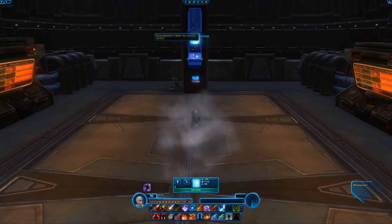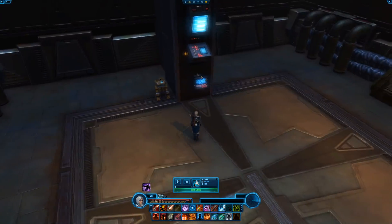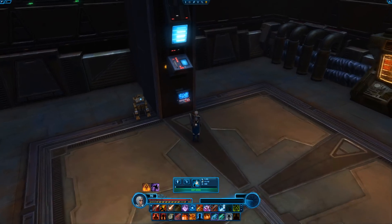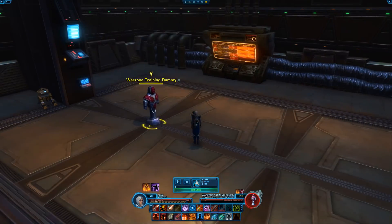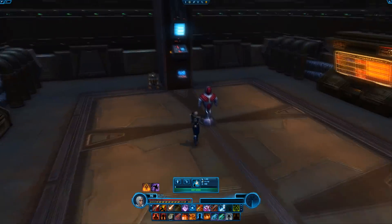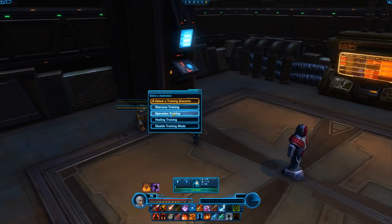There is a training dummy room. In this room there's the bolster, so if you want to practice what it would be like being at max level pretty much fully geared, you can use it — you can see it's working when this pops up and you're bolstered and your stats all go up. The next thing you can do is activate a training dummy. There's the warzone training dummy, the operation training dummy, and the healing training dummy. The warzone training dummy is very focused on player versus player combat and it would be as similar as it can be to fighting another player. The operation training dummy is similar to fighting a boss in end game content — the big bosses that take way more than a couple of hits to defeat.